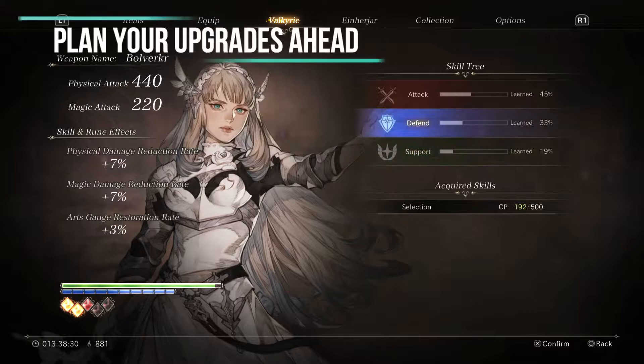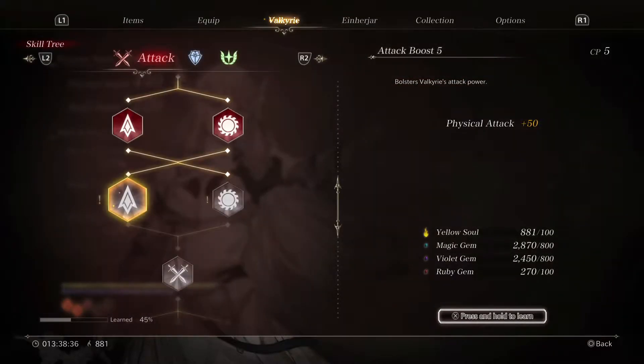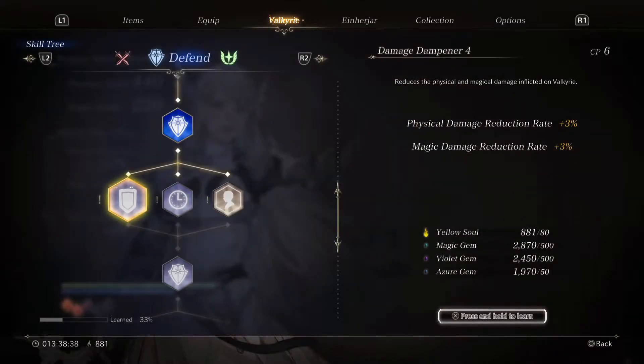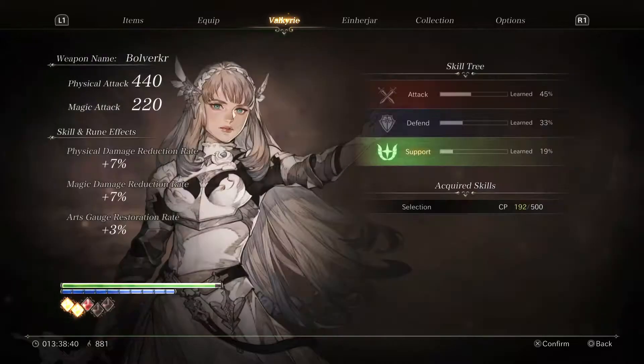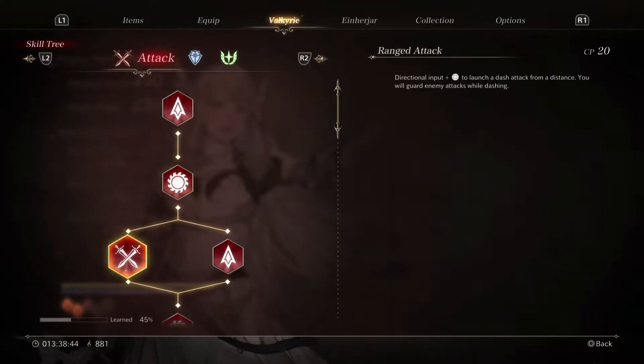Next up: read the upgrade trees and plan ahead. Don't blindly buy upgrades — remember, they require resources, and the more advanced the upgrade, the more costly it's going to be. An extra 50 points of attack may seem enticing, but an extra crystal will do you better down the road.